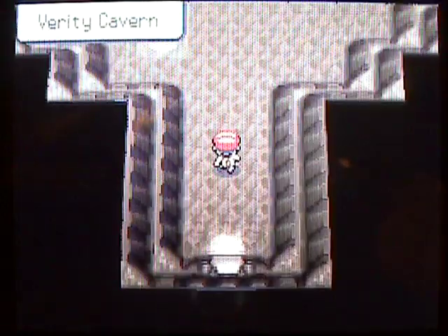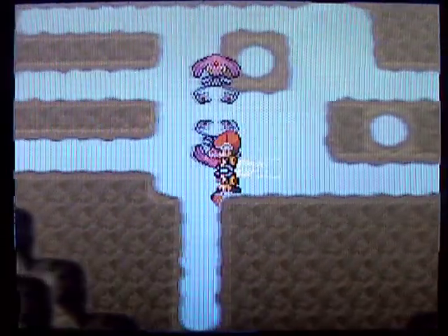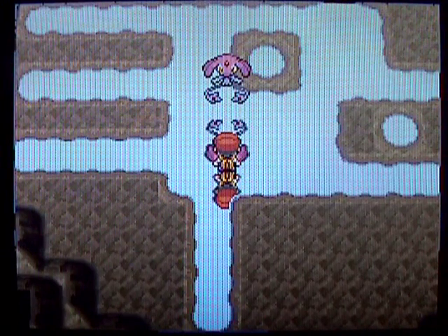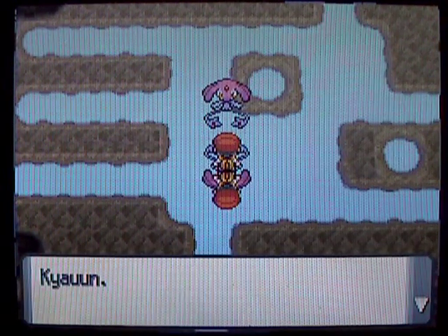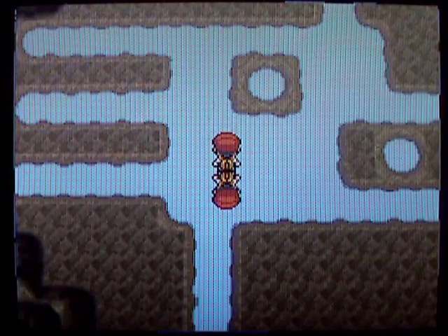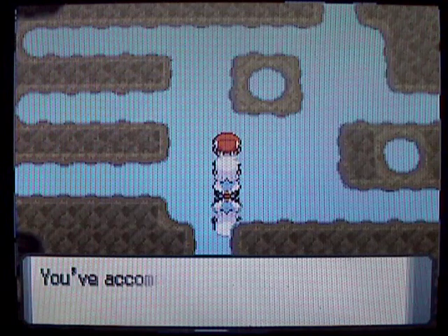So let's check it out. Yeah, here it is — the Verity Cavern, and here is Mesprit. Now, Mesprit's an interesting Pokemon. It doesn't like to stick around and fight very much. It kind of just pops out at you, and then right when you think the battle's about to start, it just runs away. Like a coward! No, I'm just kidding. But yeah, it leaves, which is really weird.